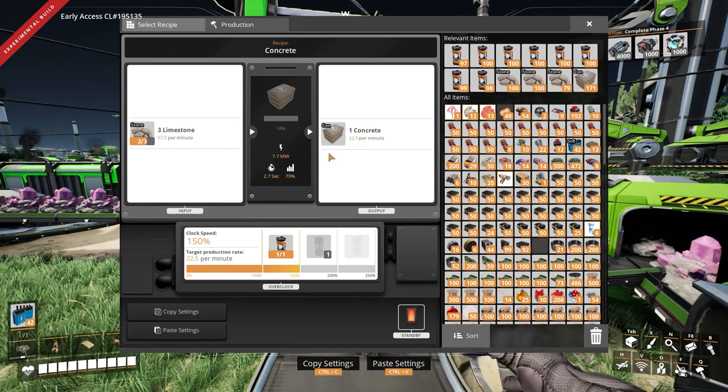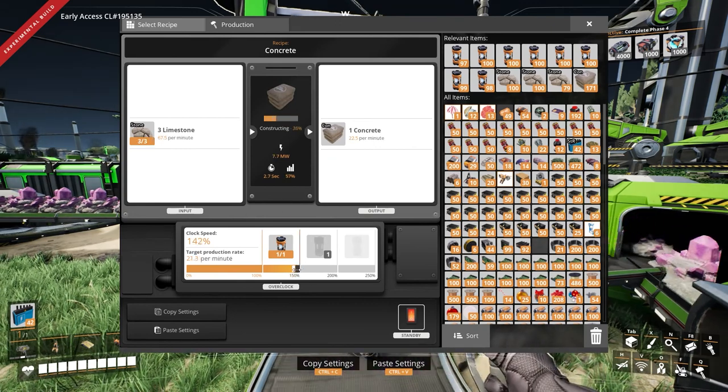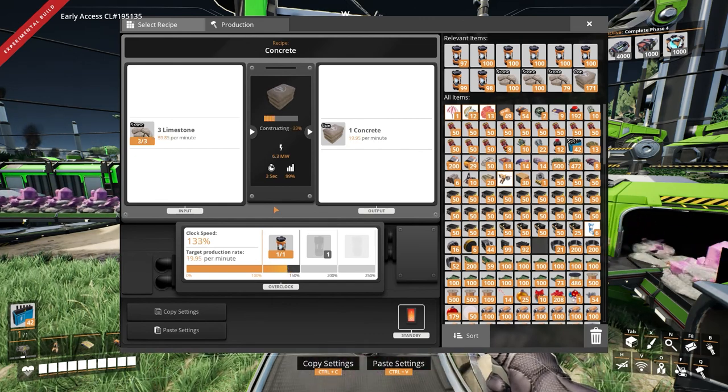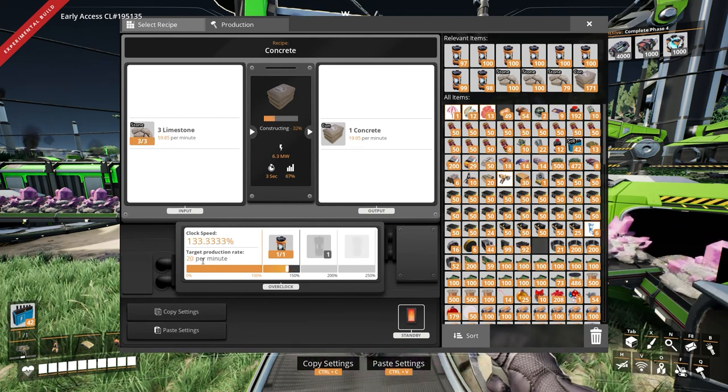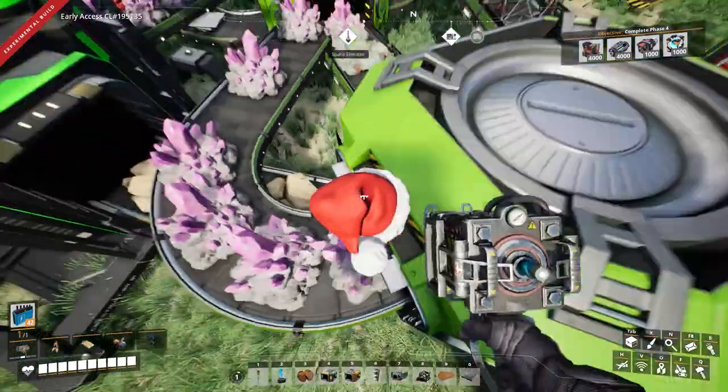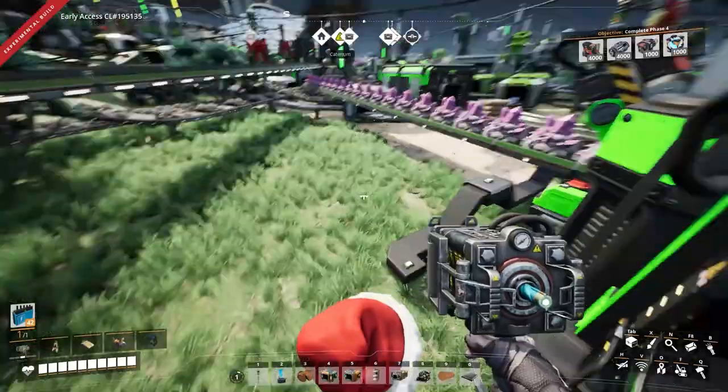67? 27? 20 per minute, 19 per minute. 59-ish. 20. Yes — there — that's easy. And now that's making 20 per minute. That's good.